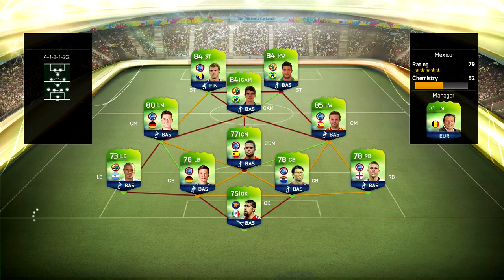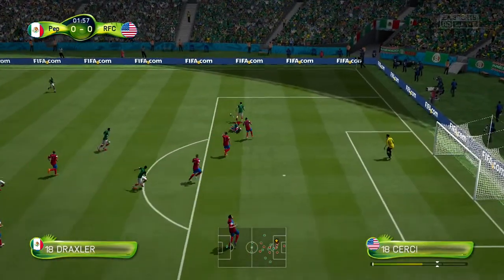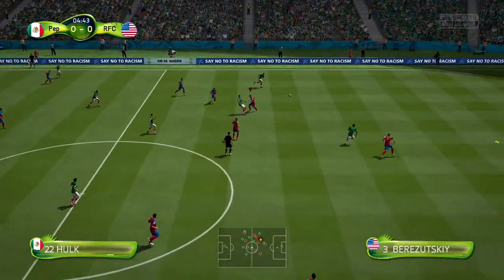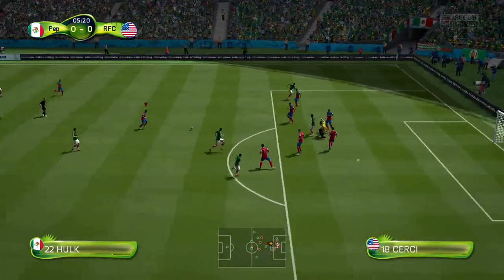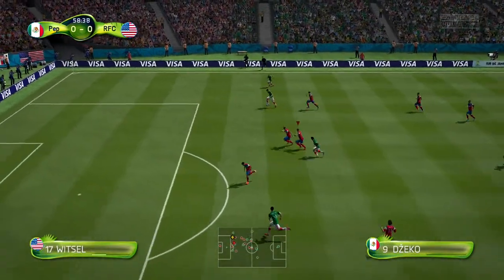The first squad we're going up against in our first ever game on this Road to Glory is a 52 chemistry squad with Jacko, Oscar, and Hulk up top. He's also got Mata at CM but he's obviously a left wing. I don't really recognize any of the other defenders, but this guy put a lot of pressure on me in the first half. The World Cup gameplay is a little bit different from FIFA 14 regular gameplay - a few subtle differences, but not too big.